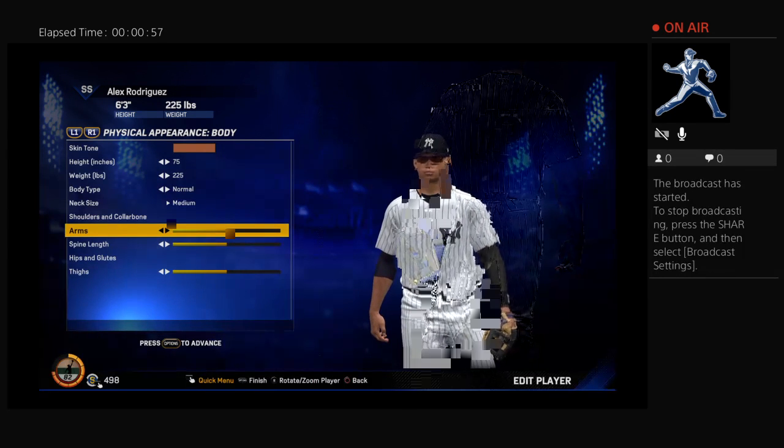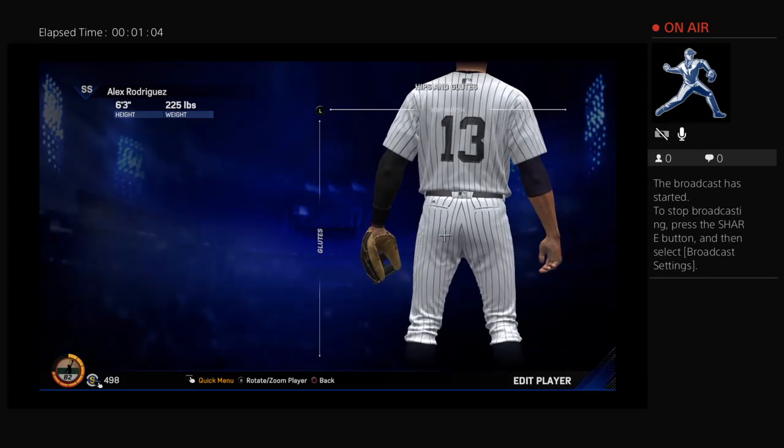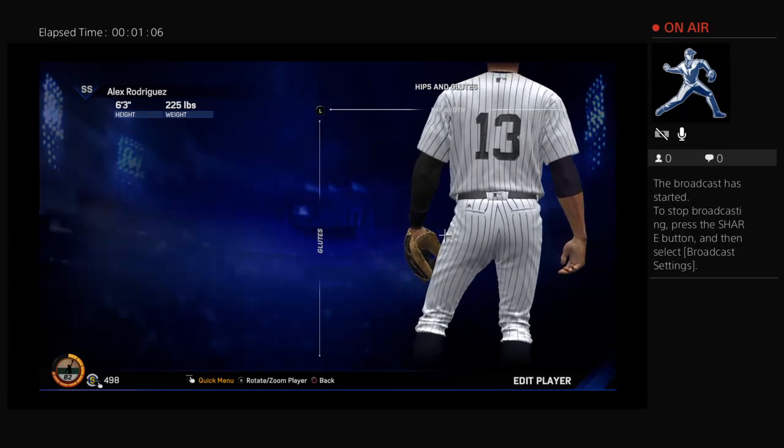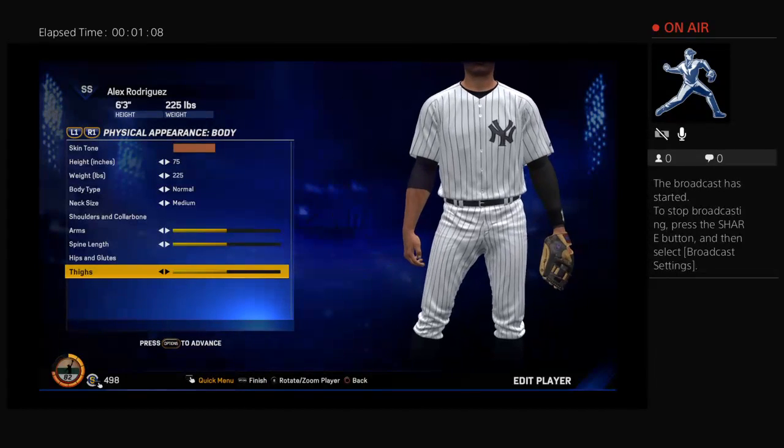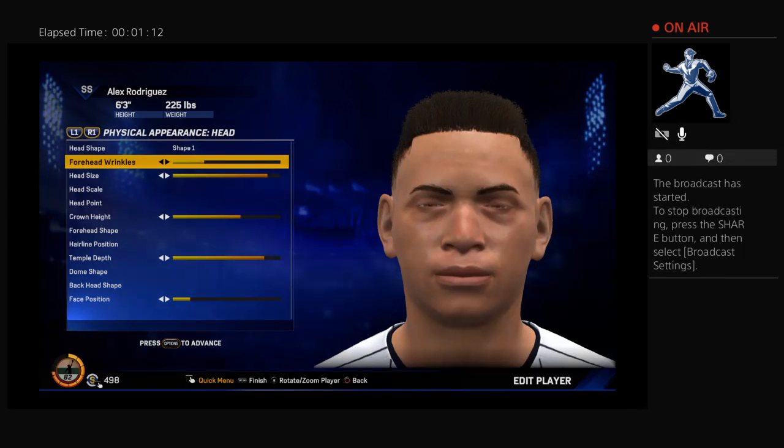Arms about half, looks about right. By his left cheek, he's going to be waddling back and forth so just try and get it close to the area. Thighs about right there. Shape number one right here for forehead wrinkles. I'm probably doing too much talking so I'm just going to go through it.